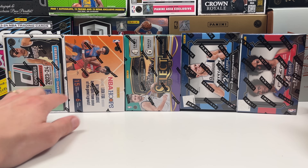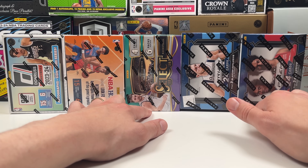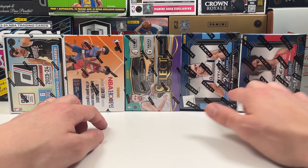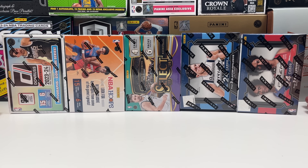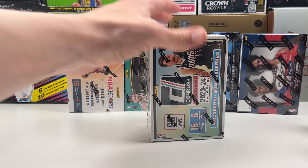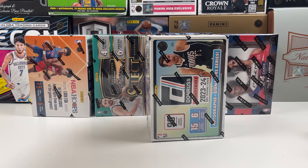Donruss goes around $28, Hoops around $30, Select around $40, then $60 and $70 for the Prism ones. So it jumps from $40 to $60 to $70. We're going to find out which one is the most fun to rip — if you have money to pick one blaster box, which one should you get? We'll go one by one and see what we can get.